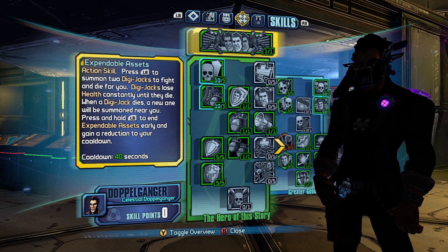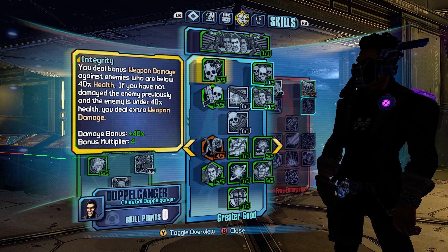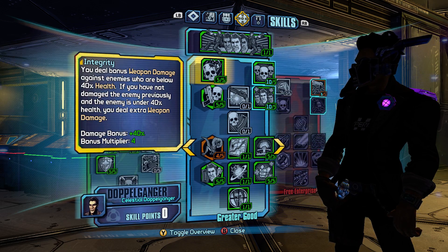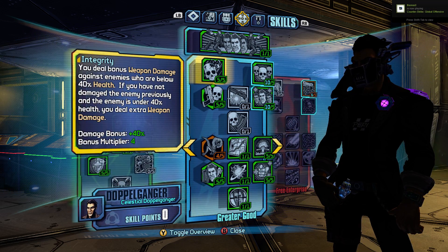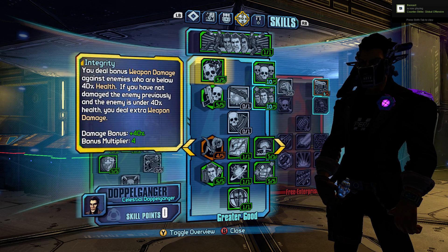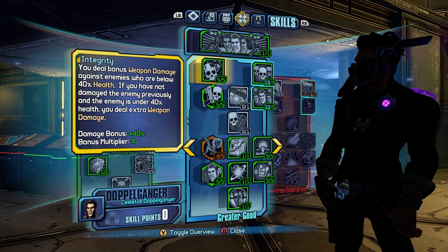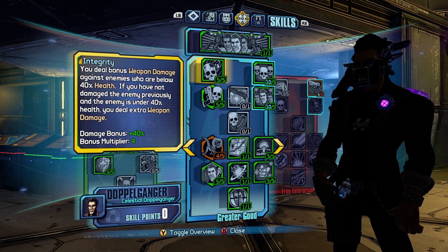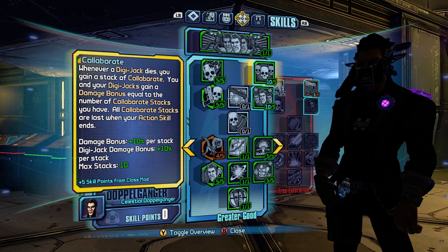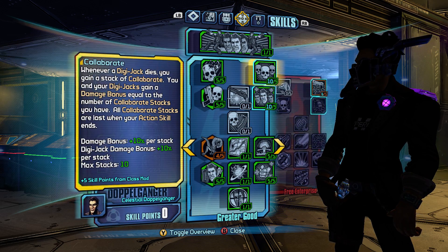The build is based around the Spadroon, and the center tree is really what made it work. You have a lot of gun damage in here. The Novas kind of simulated force pushes, which fit theme-wise with the Jedi idea. Integrity does a lot of bonus damage, and with your Jacks you can get that extra bonus multiplier. Collaboration again is a lot of damage — at 10 stacks it's 100% extra damage. Who's not going to love that?